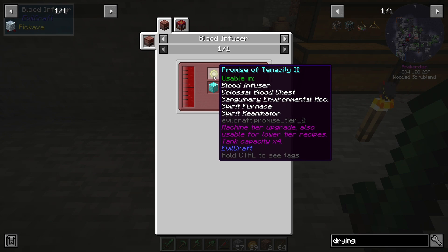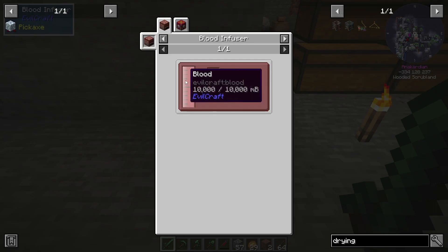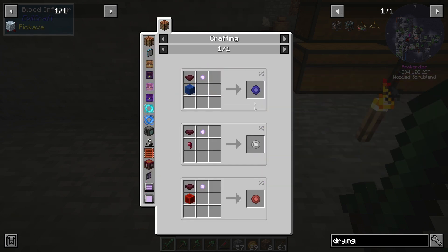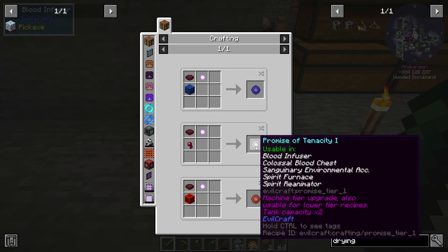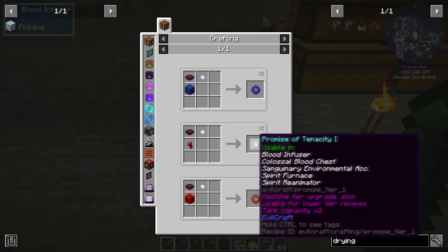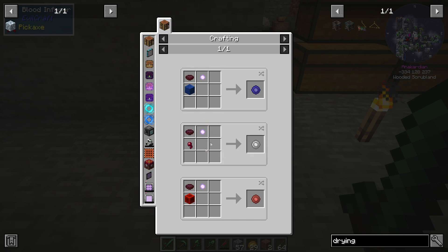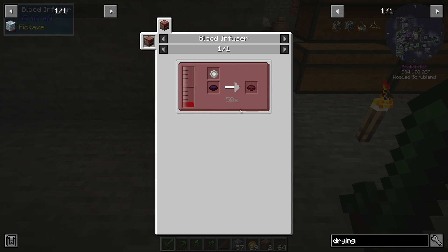Okay, okay, okay — so basically this one can be used to make... this one will make it more efficient, this one will upgrade the capacity. What do I still need? How do I make a tier one — where I need one of those, which means...